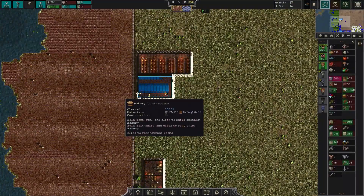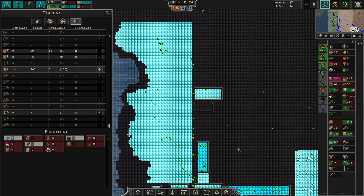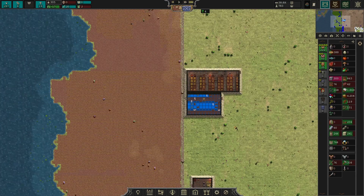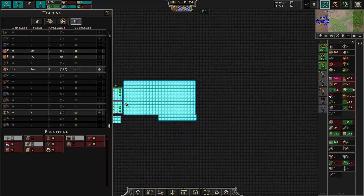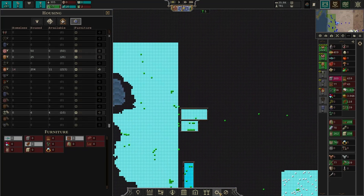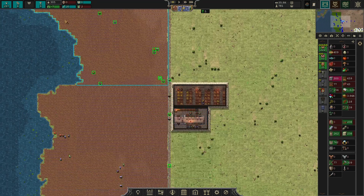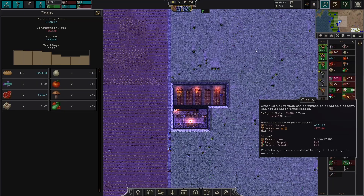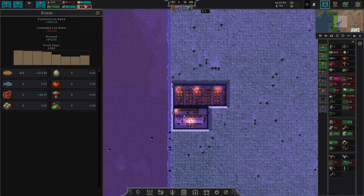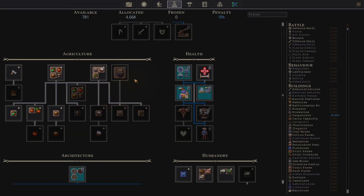We have a housing shortage — those guys are mostly unemployed. I like waiting until workers are employed before assigning housing, as it helps figure out where housing should go. We've got free housing but need to build more. We now have three bakers. With this setup we're not producing enough grain for our bakeries, but we're producing twice as much food as needed for next year overall — this is really good.